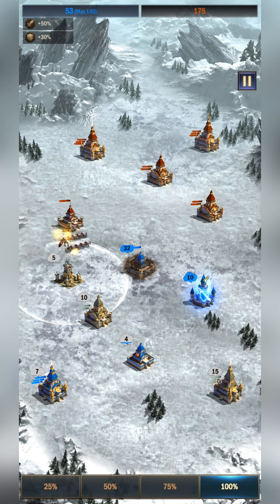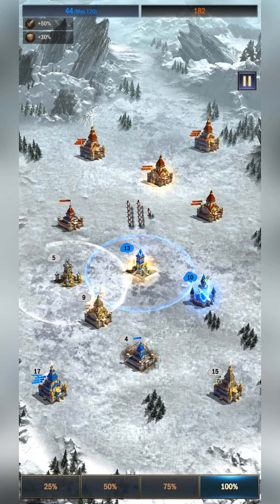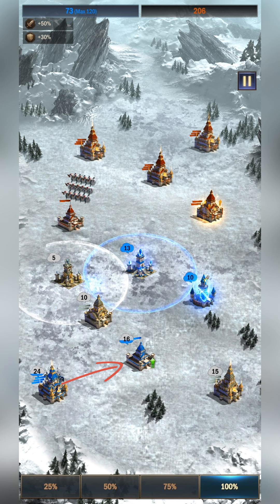Doing some trial and error, I did notice that the AI in this particular minigame is a little bit flawed, and I figured out a way to exploit that weakness in the AI to be able to complete this challenge. One of the first things we do as soon as the level starts is send every single troop that you have over into the attack tower that the enemy owns right next to your castle.